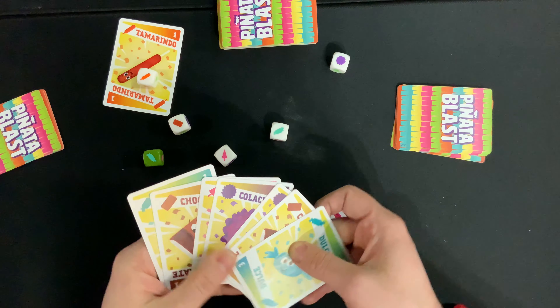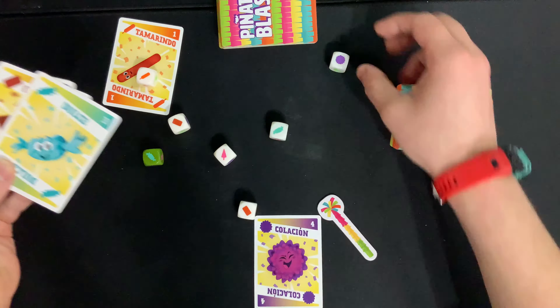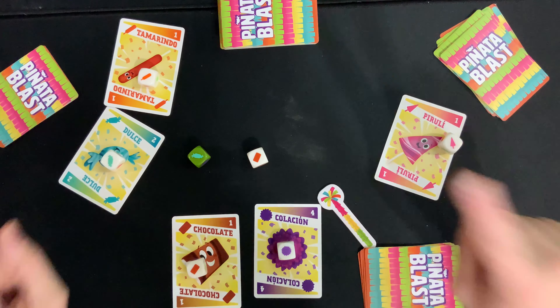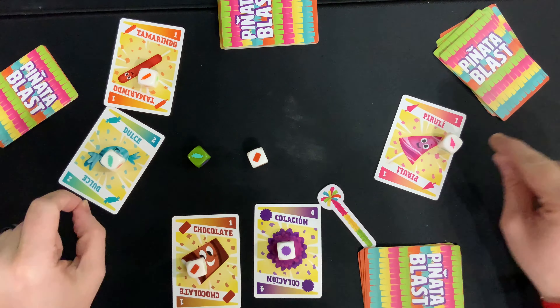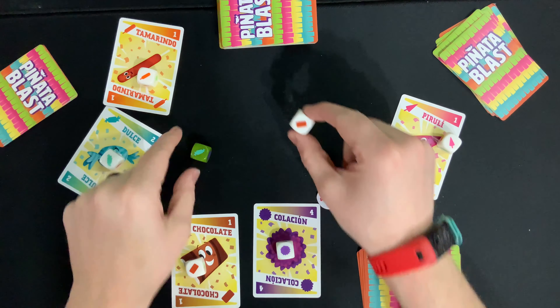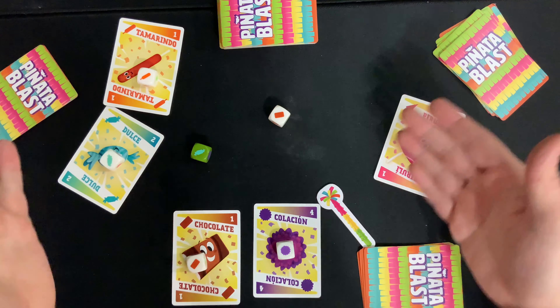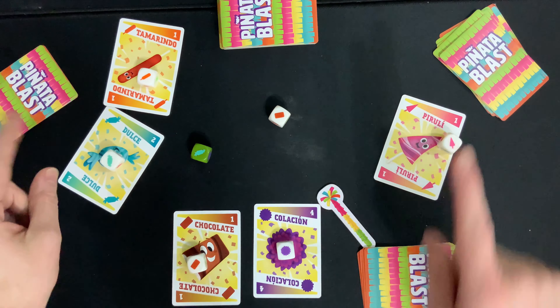So everyone at the same time is looking at their cards and trying to match them up. You keep doing this until all the dice are out. The round ends when all the dice are claimed or no one can collect any of the remaining dice. In this example, no one else had chocolate in their hand, so that one chocolate die just sits in the center — and that's fine.